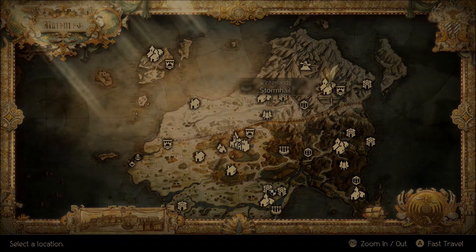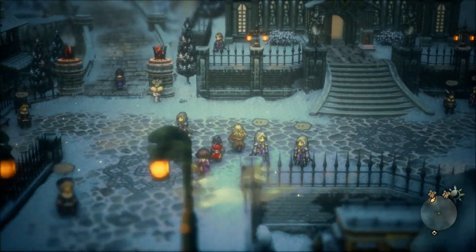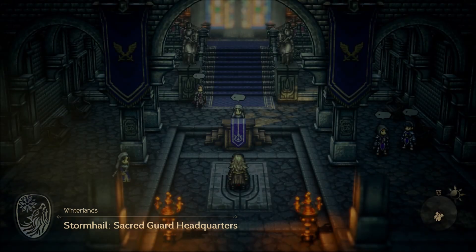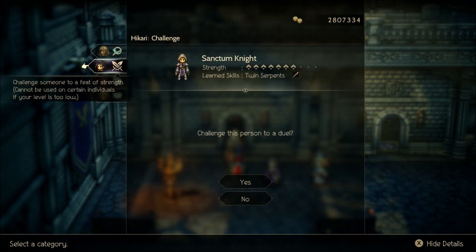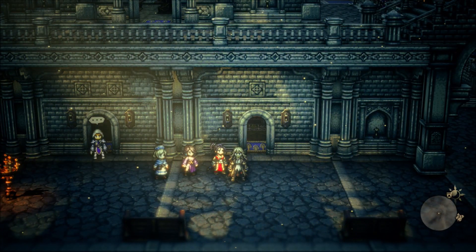Let's go back into Stormhale — there are a few NPCs that can do this. We're looking for Twin Serpents. It's a spear attack that hits all enemies twice. There's also a sword ability that hits all enemies twice as well, so very similar.